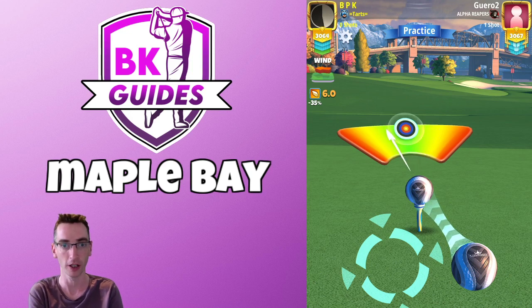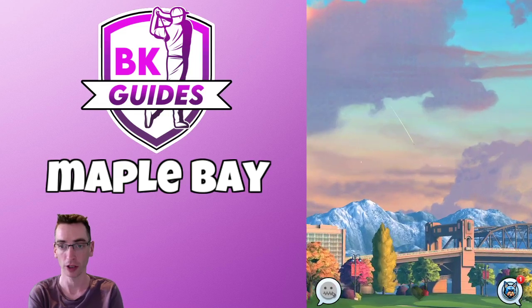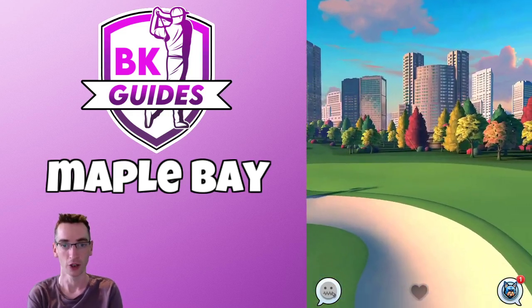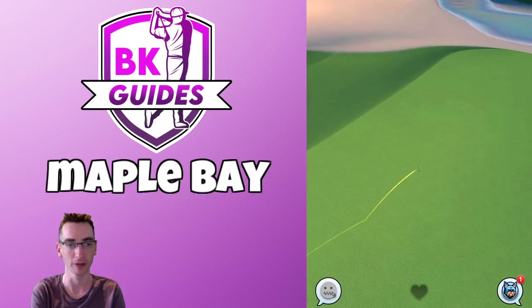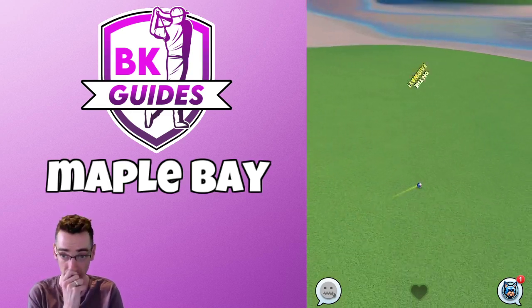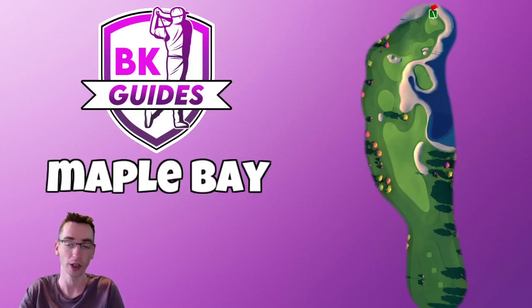So ball and a half of curl, then hit perfect. If you don't have the Kingmaker and want to use a bigger driver in tour play, the Apocalypse will be your friend on this one due to the amount of curl available. Perfect ball with our mid plus ten adjustment comes in very nicely, and we're looking for around 350 yards.